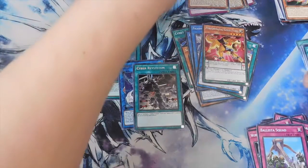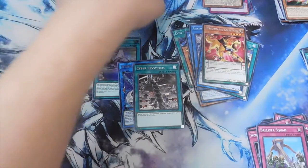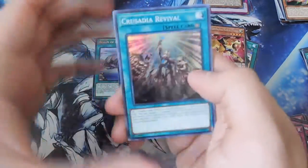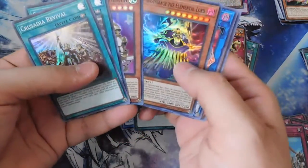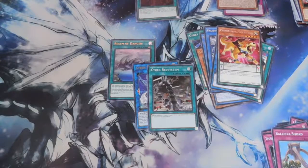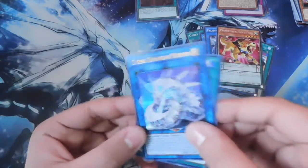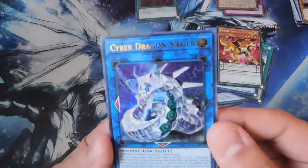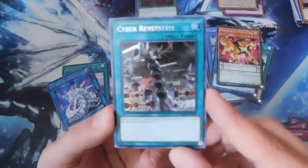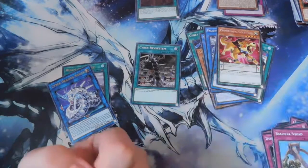So to recap: for Super Rares, we got Crusadia Revival, Noble Knight Kustanen, another Revival, and Umbridge the Elemental Lord. For Ultra Rares we managed to get Realm of Danger and Cyber Dragon Sieger. And our one and only Secret Rare: Cyber Rev System — awesome. Thank you guys so much for watching. If you enjoyed the video please leave a like, and don't forget to subscribe for more videos.